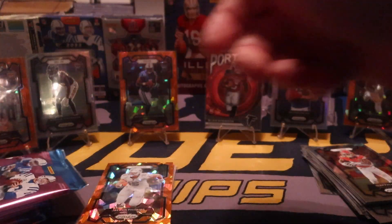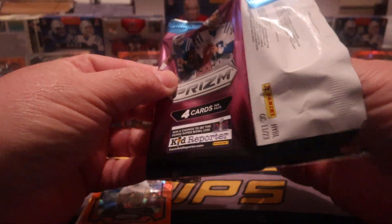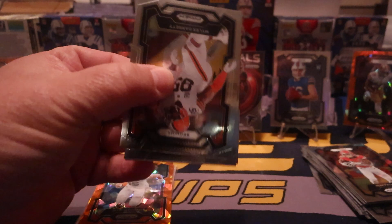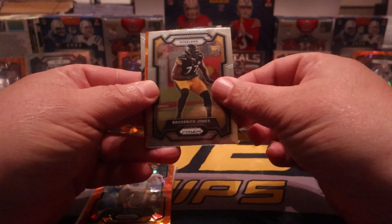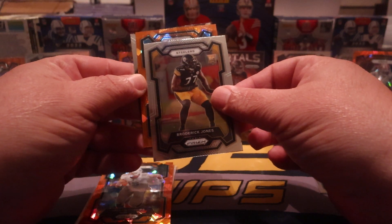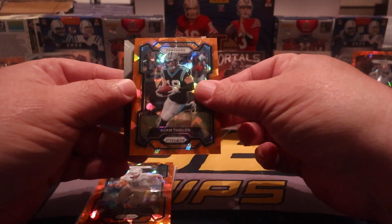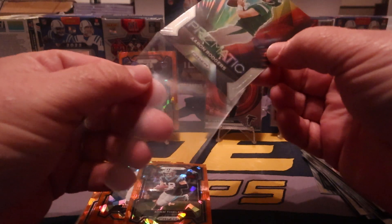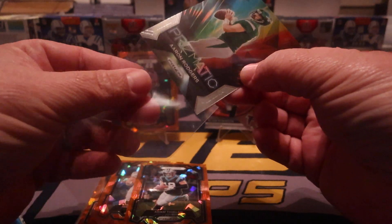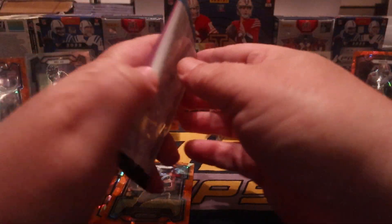We got our six packs — giddy up, here we go. Miles Garrett to start us off, Roderick Jones. Our first ice is gonna be a Panther — it's not a rookie — Adam Thielen on the ice. And Aaron on the prismatic. Throw a sleeve on there and I'm going to put Aaron in the back.